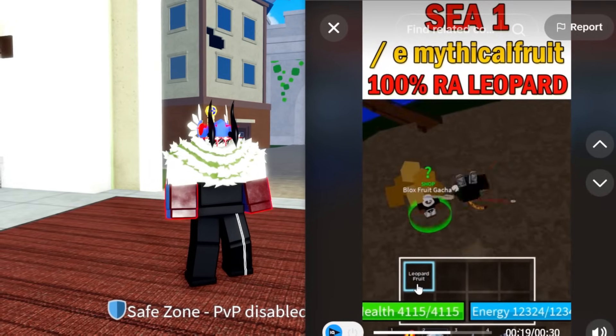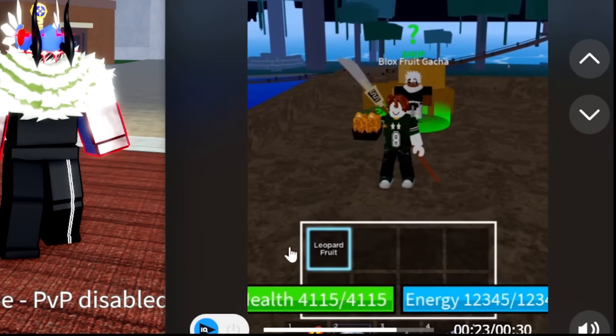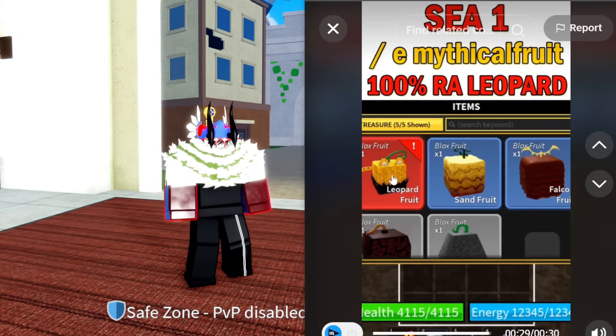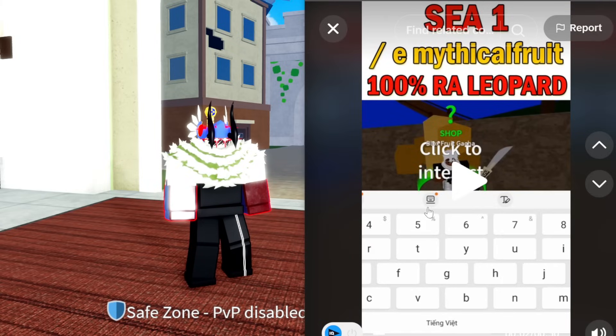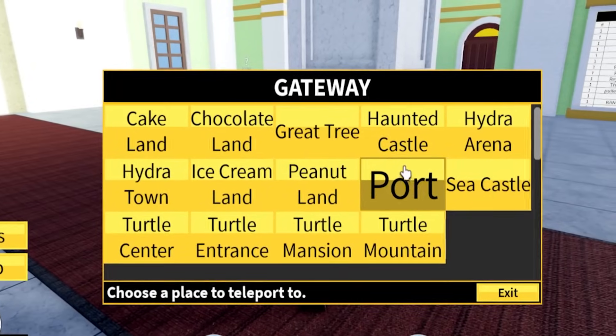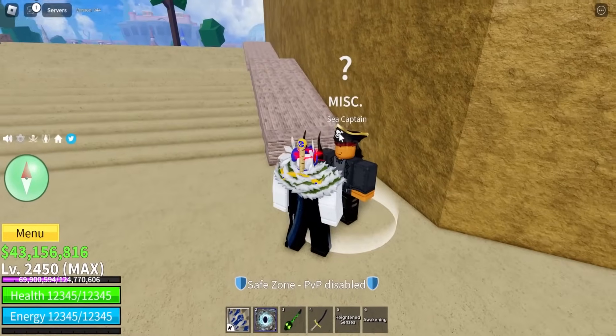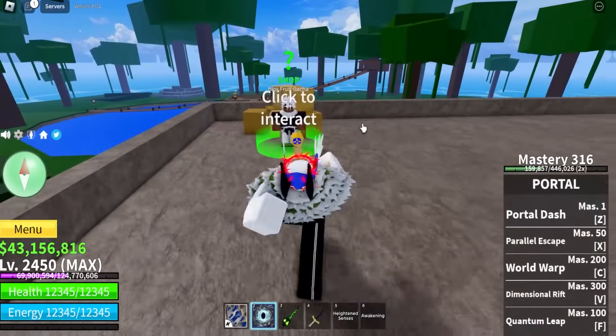He got a leopard! So he didn't have any other fruit in his inventory before — he actually got a leopard. Okay, let's go and try it out. It does say C1, so I guess I have to go to C1. We go over to this guy — take me to C2 — and then go to the Captain to take us to C1. All right, C1, jungle, and let's go to Zeolus.